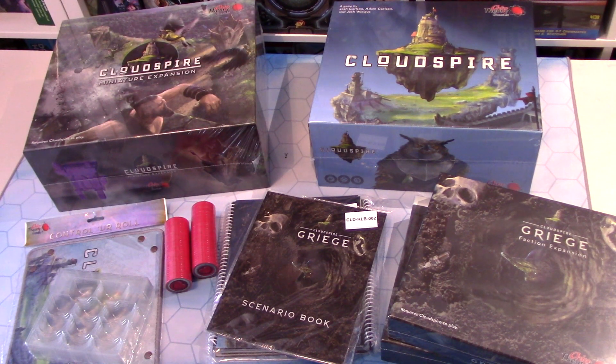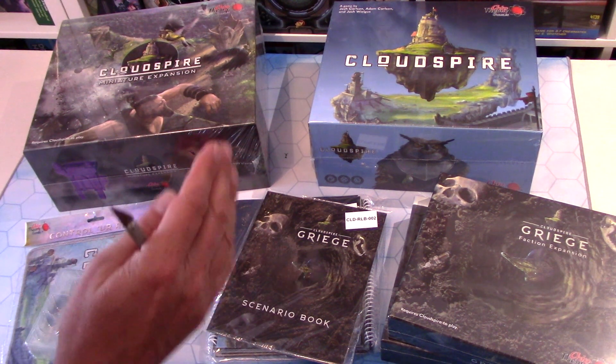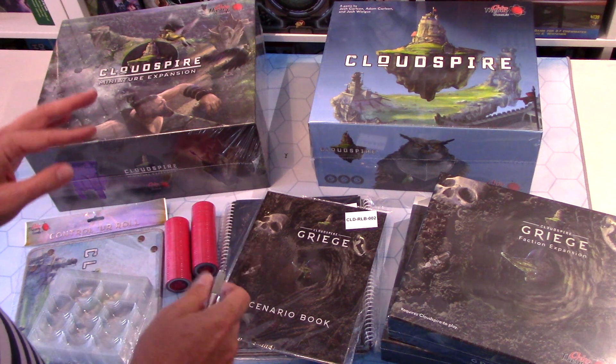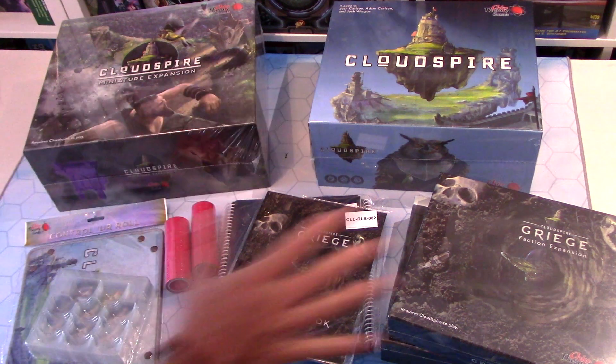Hi, welcome back to Boxer Delights. I don't normally do unboxings — they happen every now and again, typically when it's a Chip Theory Games game because I can't wait to show you stuff. The Kickstarter package arrived for Cloudspire, a game I had the pleasure of demoing at UK Games Expo this year, 2019, and I just wanted to give you a quick unboxing and show you what all the final stuff looks like.